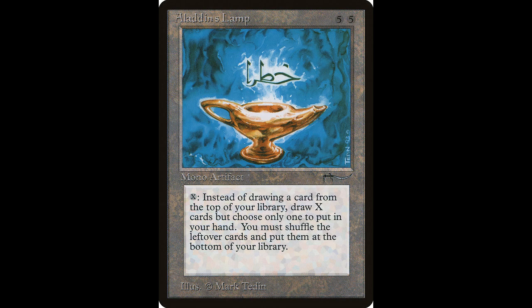Our first artifact is Aladdin's Lamp. It casts for 10. You tap X and tap it — the next time you would draw a card this turn, instead look at the top X cards of your library, put all but one of them on the bottom in a random order, then draw a card. X can't be zero. This card is worth around $57 and it has been reprinted.